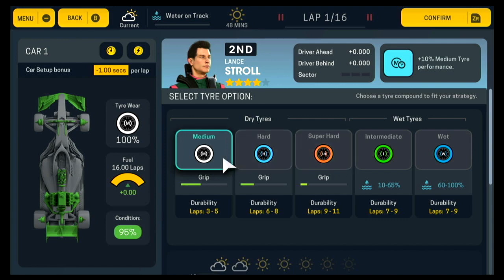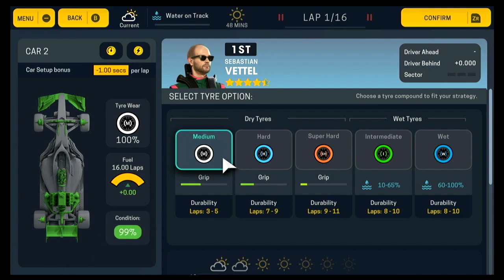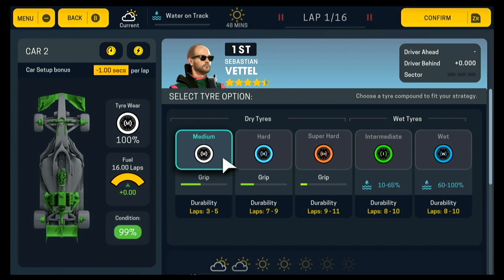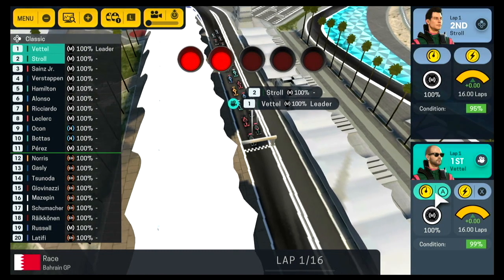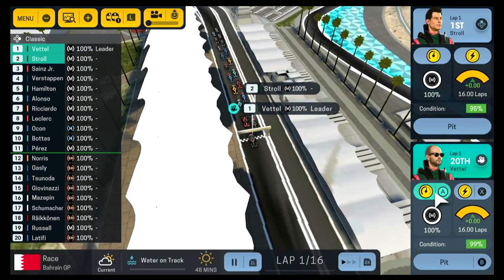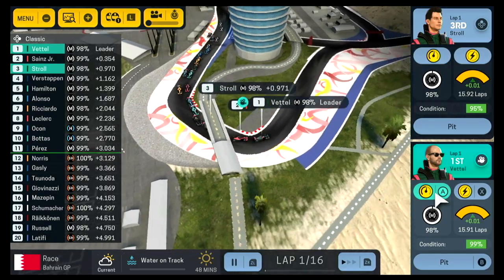We'll improve the relationship with both drivers going into the race. We're going to go with both of them on mediums to start, to try and preserve position, and see what the tire wear is like. It's probably going to be a one-stop onto the hards or super hards. Here we go - five red lights out!